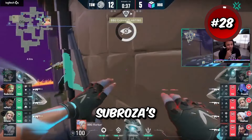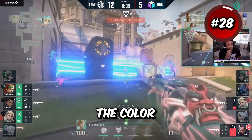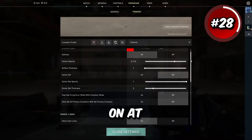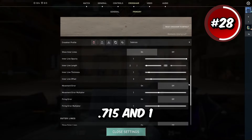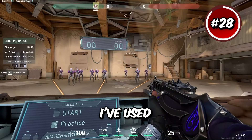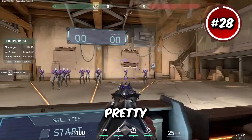Next up we have Sabrosa's crosshair. He tends to change the color quite a bit but it usually stays the same shape. He has outlines on at 0.715 and 1, inner lines at 1-2-1-3, and outer lines off. I've used this crosshair before and it feels pretty nice in game.